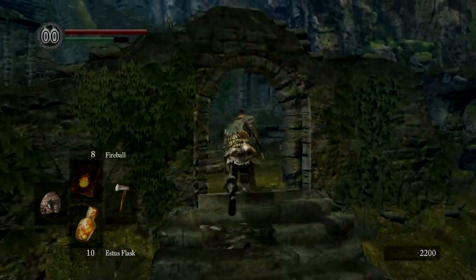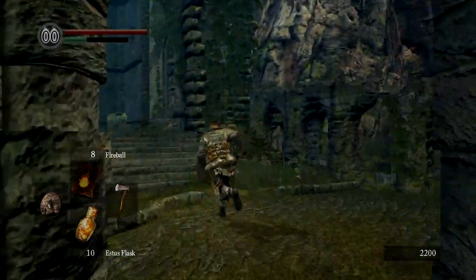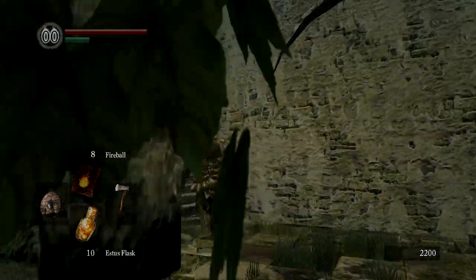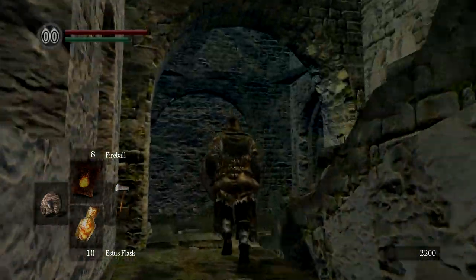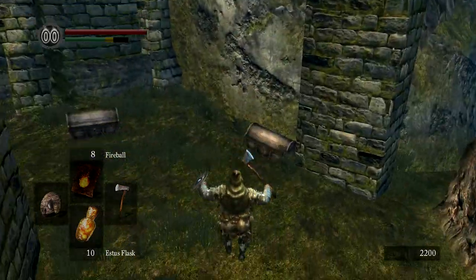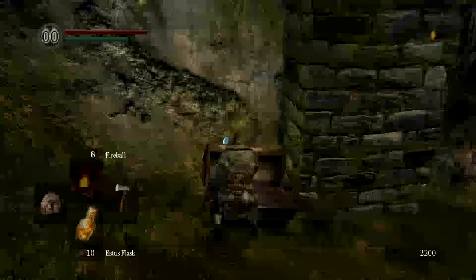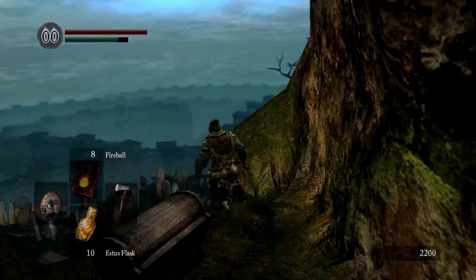Before we head down to the Catacombs, we need another item, and that item is the Homeward Bone, which we'll get in the secret stash below the Firelink Shrine elevator. I just took the Homeward Bone from this stash, didn't bother taking any of the other items just for the sake of the video.